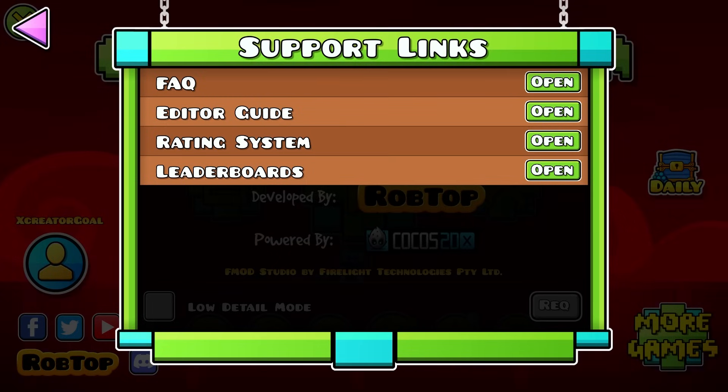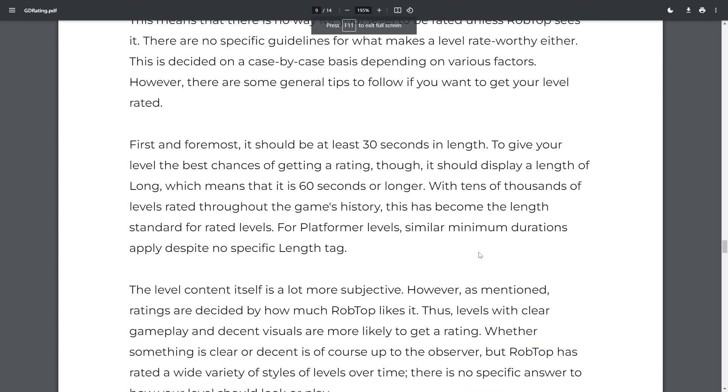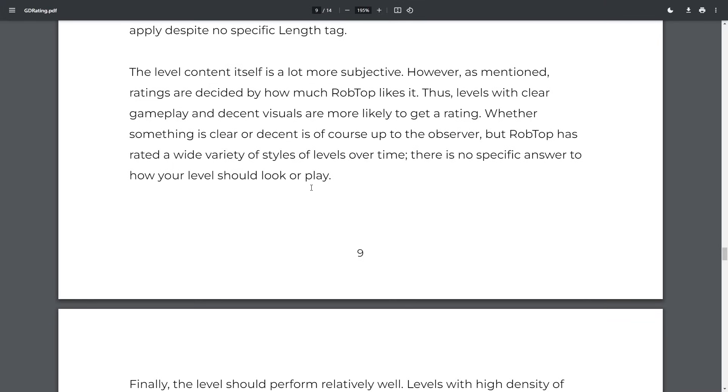You can go to the Help section, then Links, then the Rating System, and there you'll see exactly how to achieve it. Basic stuff: your level should be at least 30 seconds; for a platformer level it should be more than 30 seconds of pure gameplay. Decent visuals also play a big part in getting rated, and variety of styles throughout the level is important. Tower Verse does this well — it's not the exact same style over and over but it changes, so you know you're proceeding through the level.